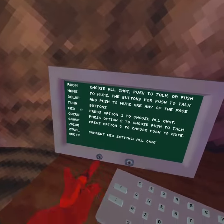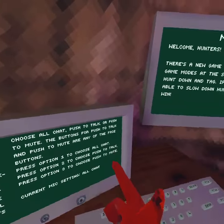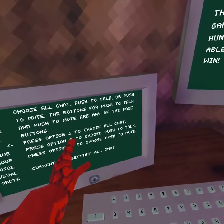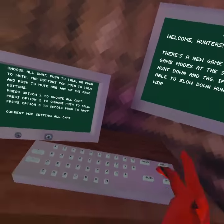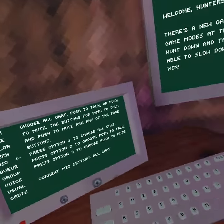Go to the computer, go down to the mic, and you have to read these — press option 1 to choose all chat, which is everything. And if you have an Oculus Quest 2, both of these don't work — we did it in that video in the top right corner. Anyways, you want to press option 1 for all chat, and that could be one of the problems.